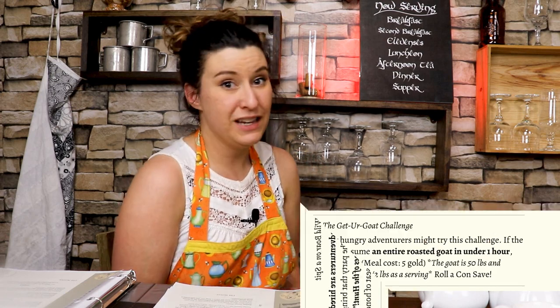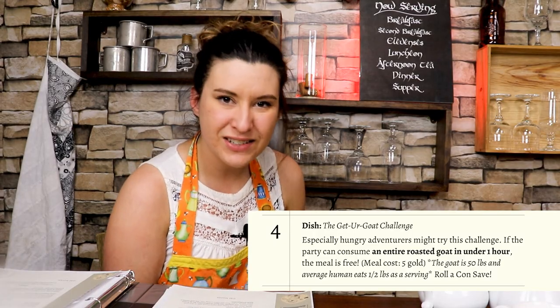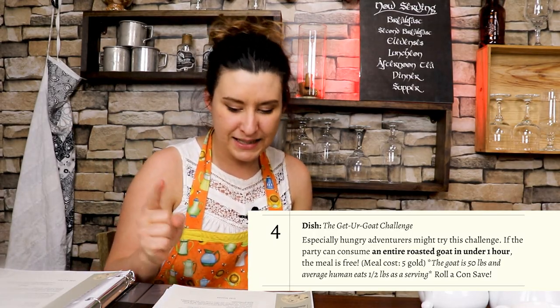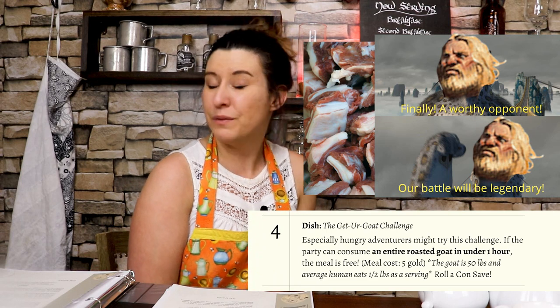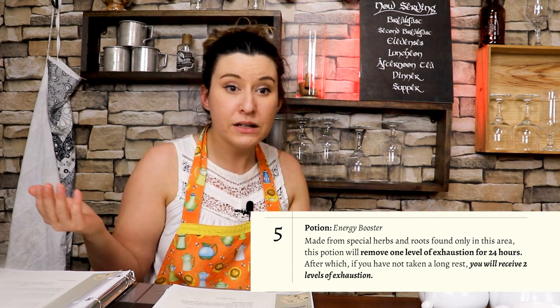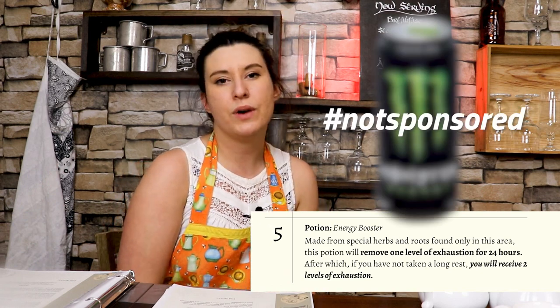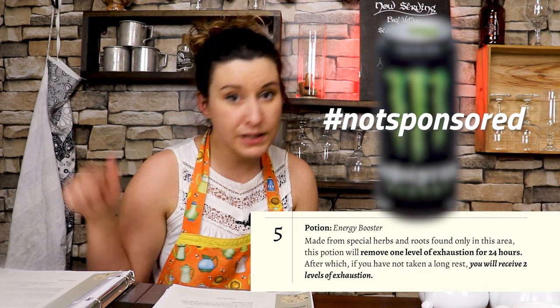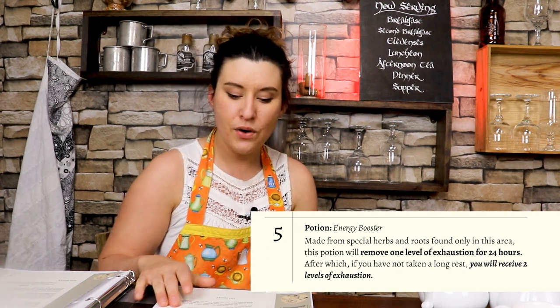The next one is the Get Your Goat Challenge: if one player can eat an entire goat, they get to spend the evening at the inn for free. Next up is a potion called the Energy Booster, which takes away one point of exhaustion. However, the players don't sleep — if they take a long rest within 24 hours, they get two points of exhaustion back. So these are simple, easy ways to create tavern specials.